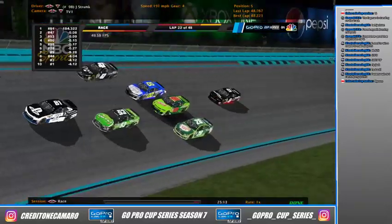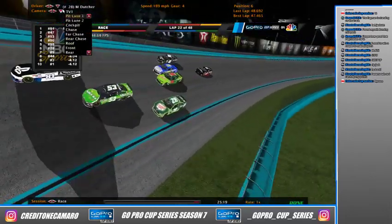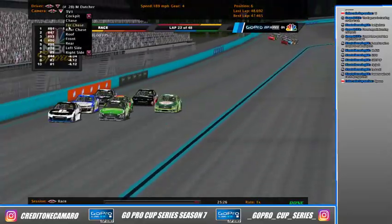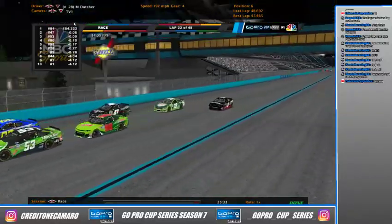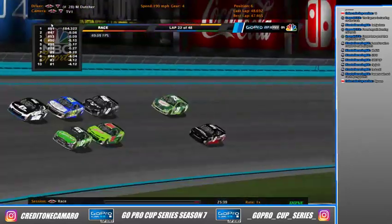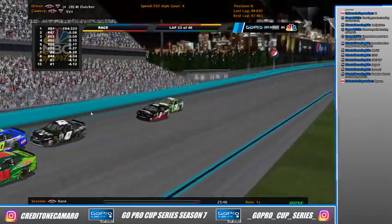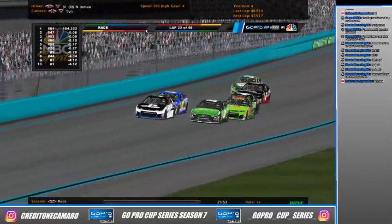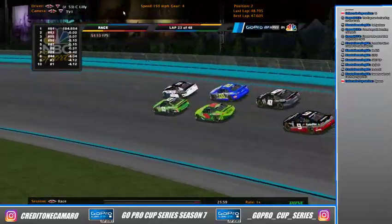Chris Lilley is still the only two-time winner this season. The points leader doesn't even have a win — it shows consistency is better than just winning for points. The 47 goes high and we're four-wide. Matthew Dutcher has been probably the most disappointing driver this season. He ran pretty well his rookie season and got a win at Talladega, but ever since then it's been downhill. He's running well today and has a chance at the stage win if the leaders battle. They're still side-by-side — Chris Lilley trying to take it from Michael Gaston. Two laps to go in the stage.